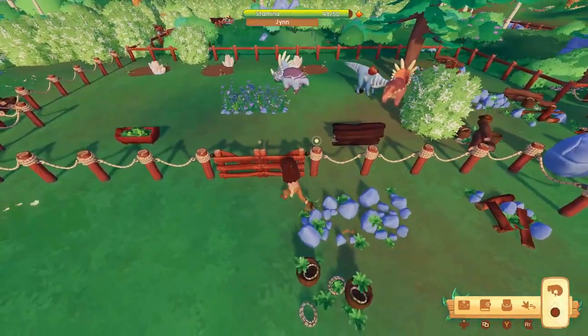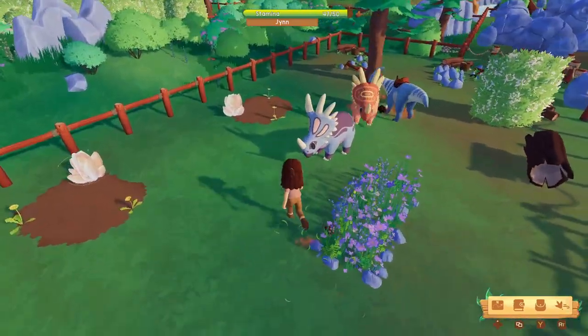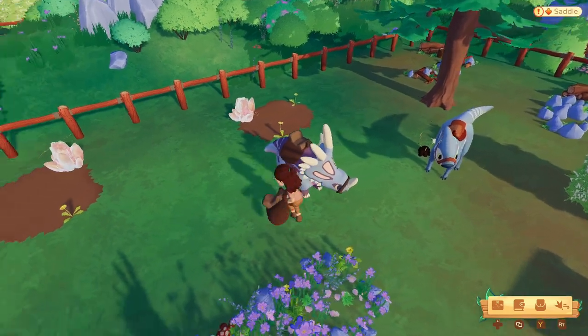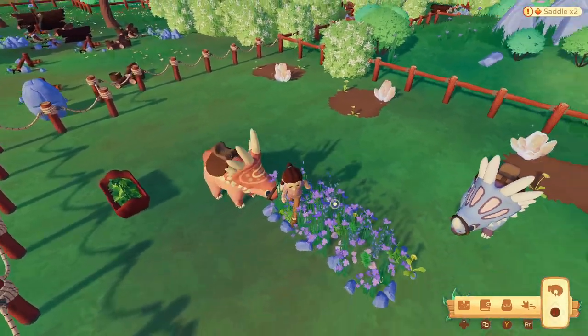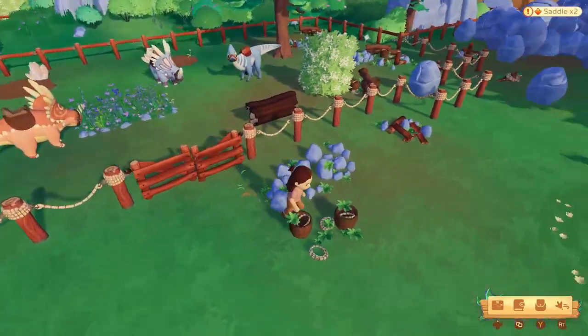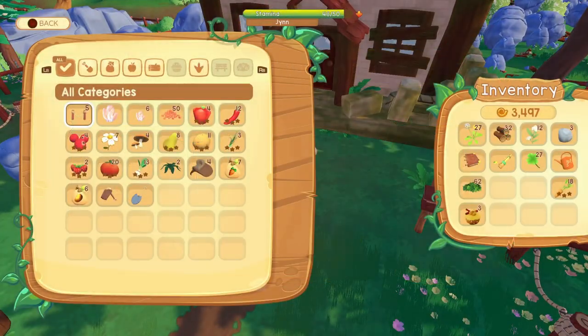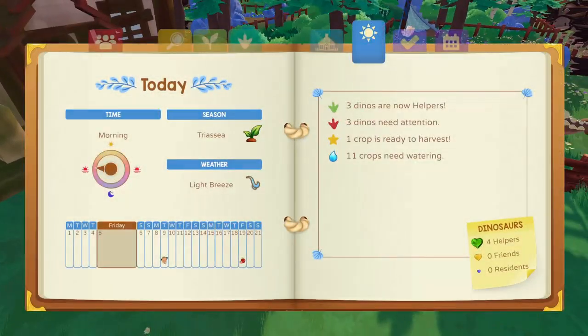I got two Styracosauruses on day 2, so I got them at the same time. We have Neptune and Venus. They are both helpers by day 5 because, like I said in the first video, you want to get their green ring around their little heart to a maximum of 100% every day for 3 days.